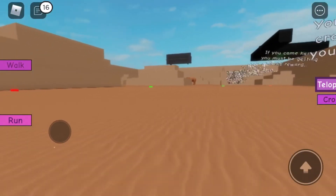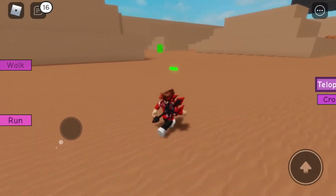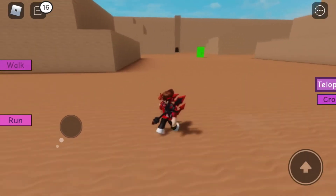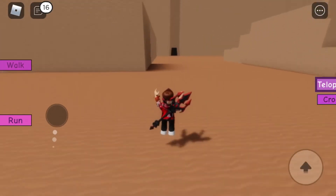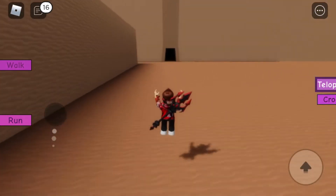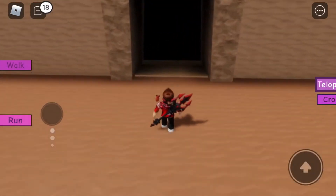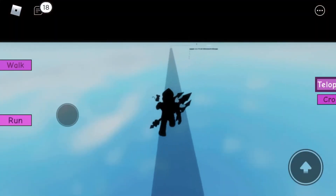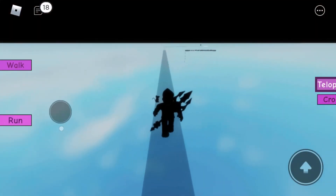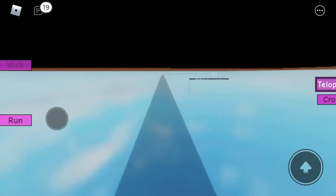Then you'll spawn over here. You can get a lot of badges here, but I'm going to show you how to get the Corrupted Mr. P. Keep going until you see a black section right there. Walk straight into it — there'll be a long area, so just keep going and follow where I go.